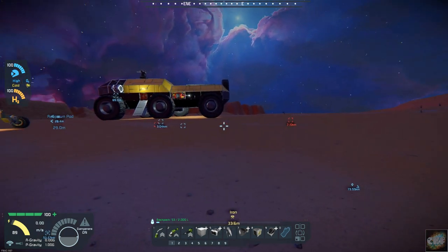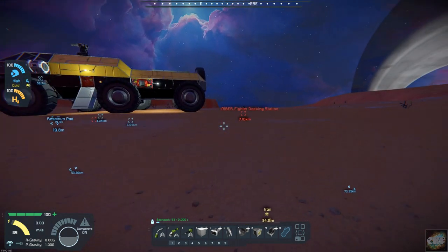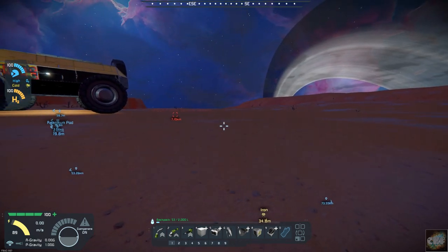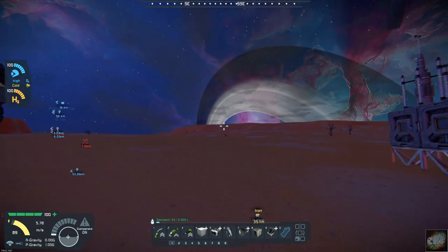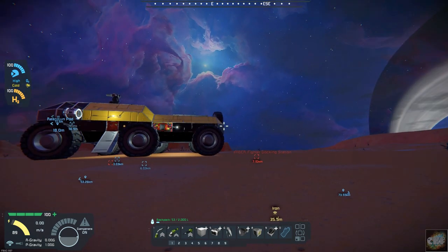This is all put in by the exploratory team, and my job is to set up a full-blown base so that we can harvest the minerals and salvage anything that's salvageable on this planet. We can see the rings of Jovan over there, so it's a pretty nice evening here on the planet.